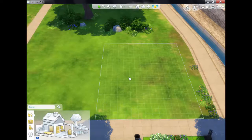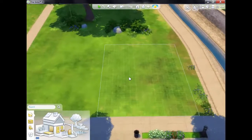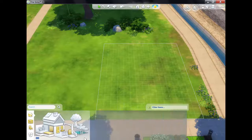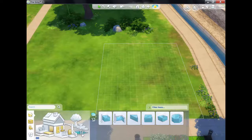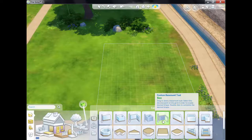I had a look around to see what new things we had, and I guess until the patio expansion pack comes out next week with the hot tubs and everything, we haven't really got much extra. We've just got some custom tools that we can use for building. I'll just run through them — we've got the custom room tool and the custom basement tool.